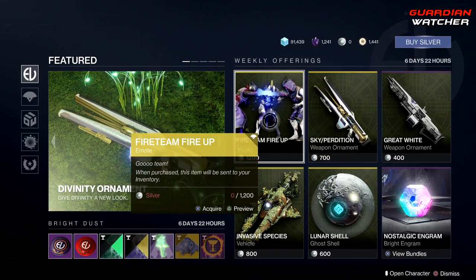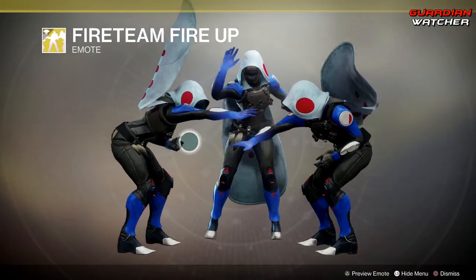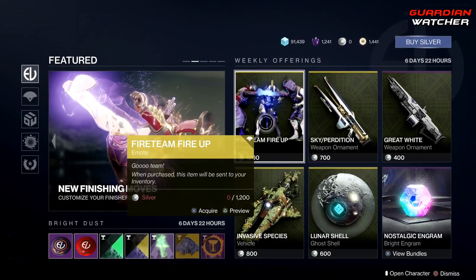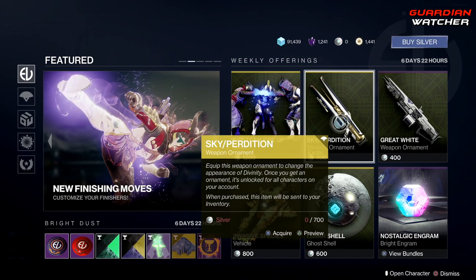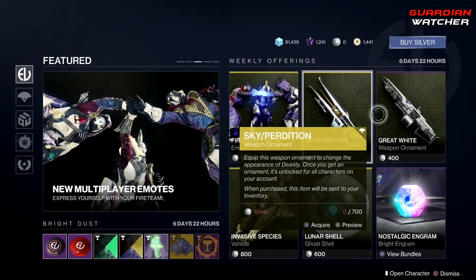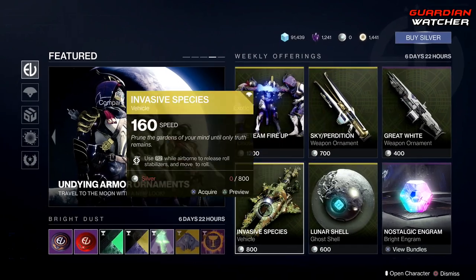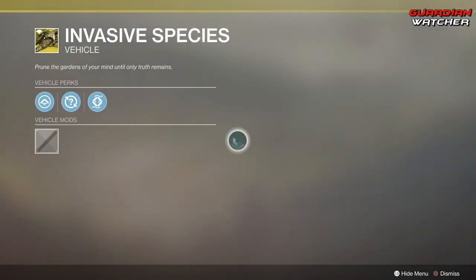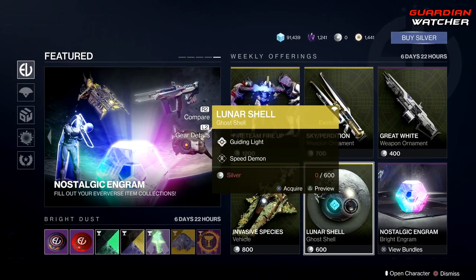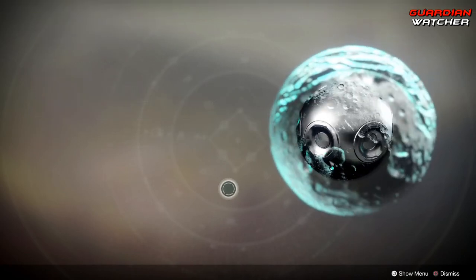At the Eververse we have the Fire Team emote — interestingly, it's the very first three-person emote. Then we have the Sky Perdition ornament for the Divinity, which looks pretty cool. There's the Great Whites ornament for the Hammerhead, the Invasive Species vehicle which looks like a Vex speeder, and the Lunar Shell ghost shell — your ghost is inside a little mini moon, which is awesome.